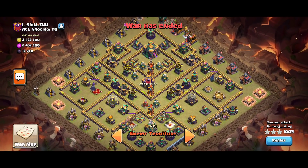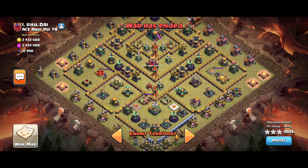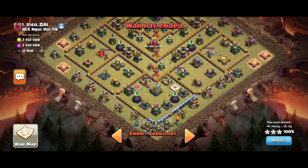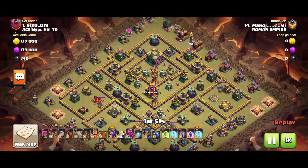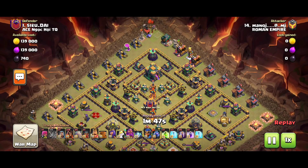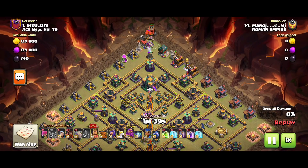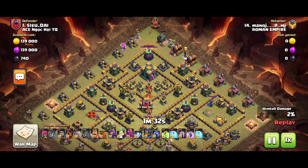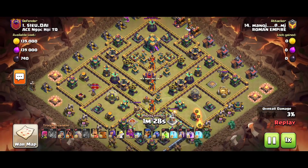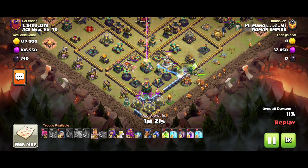In the next base, there is an 11 o'clock segment and the town hall is unprotected. In the core, there are 3 multi-targets — at 6 o'clock, 8 o'clock, and 9 o'clock. There is a CC in the dead center. In this base, there is a super wizard spawn attack. First of all, there is a bat spell. There is a flame flinger and a Shockwave in town. There is a super wizard combo, a cast, and 4 golems. There are 6 spells and 4 freeze spells.